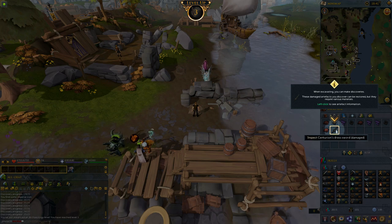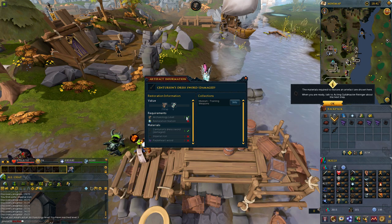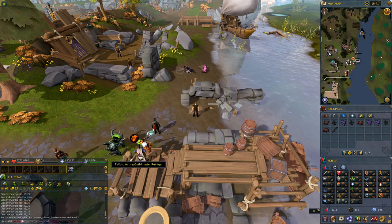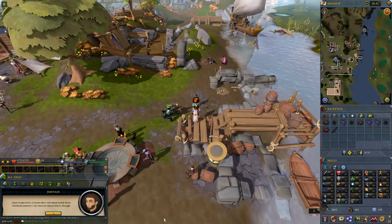You can look at an artifact and you'll see what you need to fix it. If you scroll down on the left hand side there, it shows you those materials. So we need five Imperial Iron and five Purple Heart Wood. At the moment we have three of each of those, but if we talk to the acting guild master he will give us some more soil.